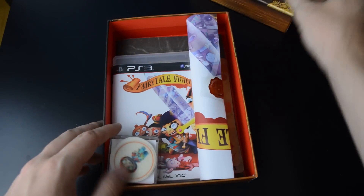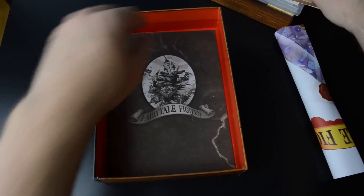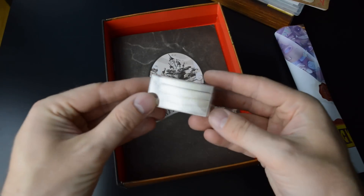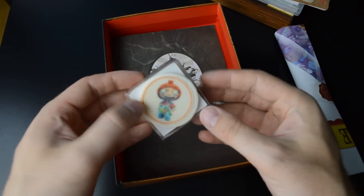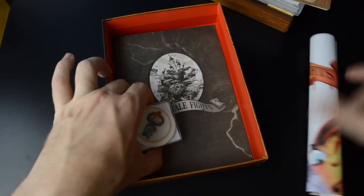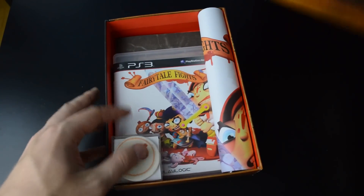Next we have Fairytale Fights. A bit unusually, you got the retail disc here inside. Some oversized playing cards, a book with the press disc, and some concept art. And I think these are candies — sugar discs made by Sweet Sensations — though I think these have gone bad by now. We also have a sealed poster, which I'm not going to be opening up. That was Fairytale Fights.